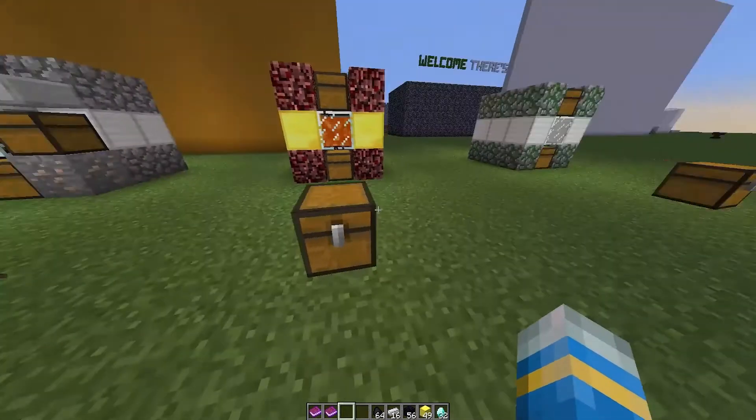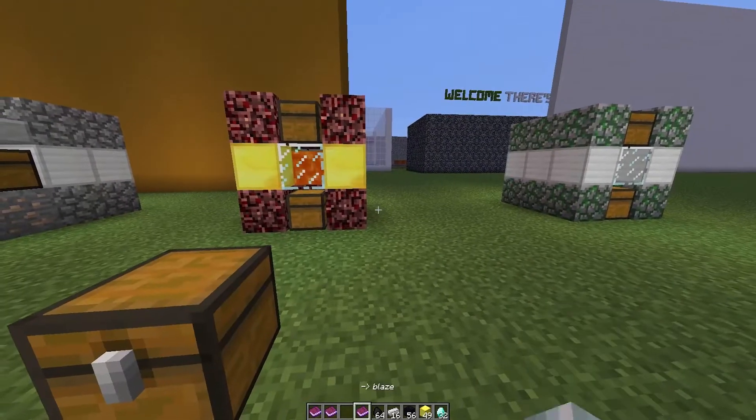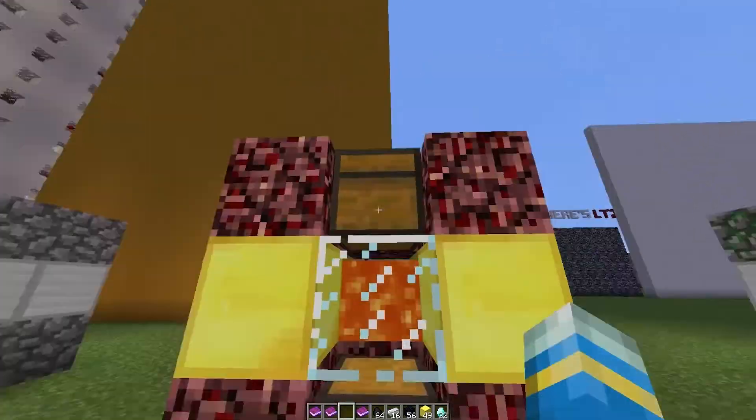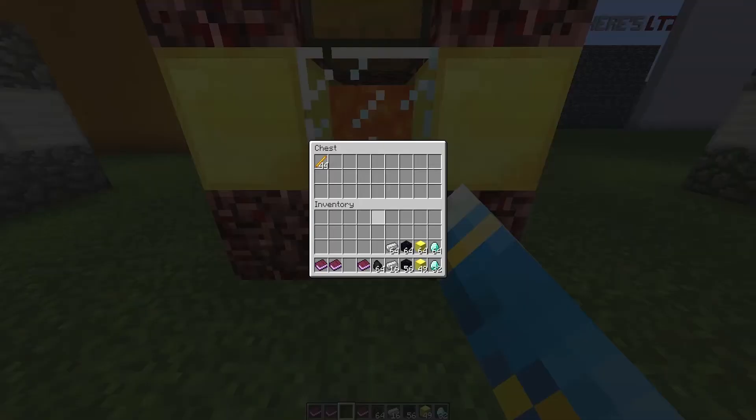The next one is my favourite — it's the blaze one. Blaze rods are very difficult to come by, but if you build this machine it will allow you to get blaze rods every 600 ticks as long as you use the fuel. As you can see, the top takes steel fuel and the bottom produces blaze rods.